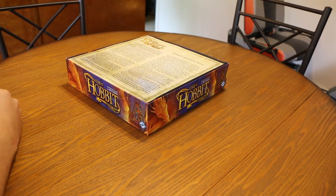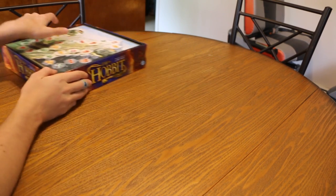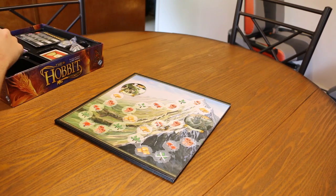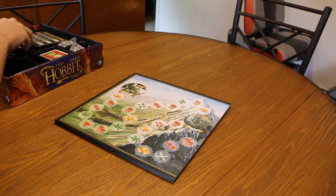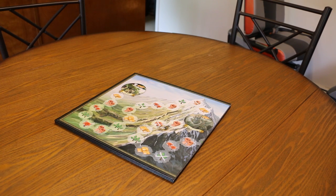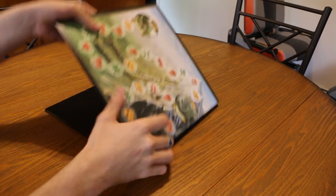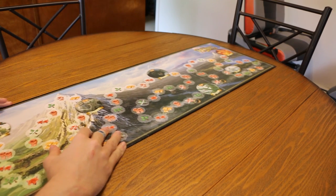First things first, you want to take that big old bit off, get the instructions out of the way, move the board off to the side, and move the box off to the side.